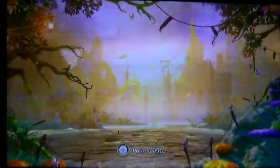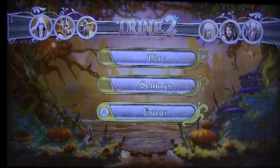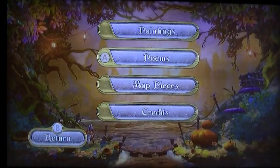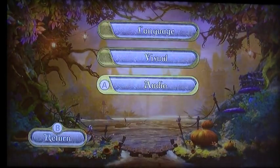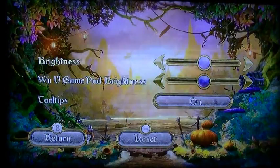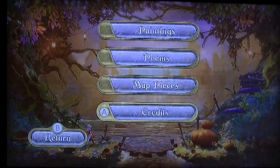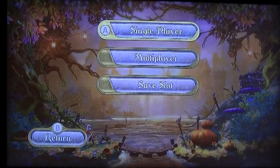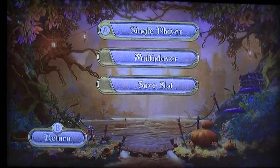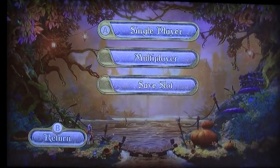Hello and welcome to another Demon212 Wii U review. Today I'm taking a look at Trine 2 Director's Cut. Now this is a game I must admit I've been a little bit annoyed with. At the start you can hit play, go into settings where you can look at your language, choose visual options like brightness and gamepad brightness, basic audio options, and go into extras where you can look at paintings, poems and map pieces. You can hit play, choose single player, multiplayer, or go into your save slots.